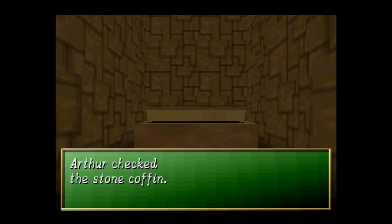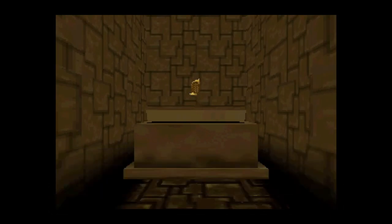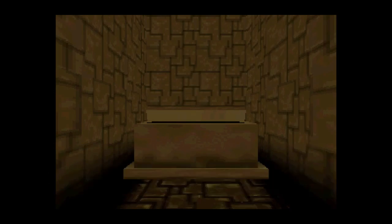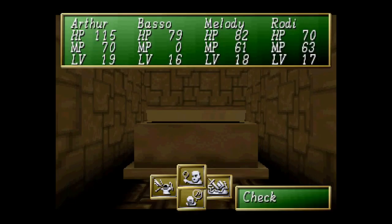We are opening this crypt. This thing is literally falling upwards into the ceiling. What the hell? By the way, we got a Magic Nectar. Opening a crypt literally on the ceiling. Bruh.